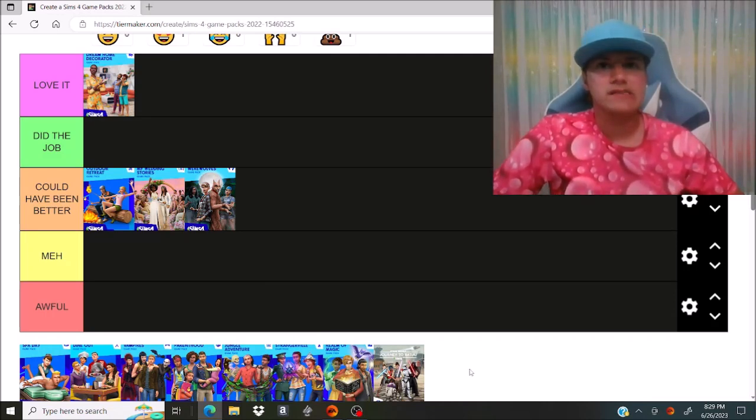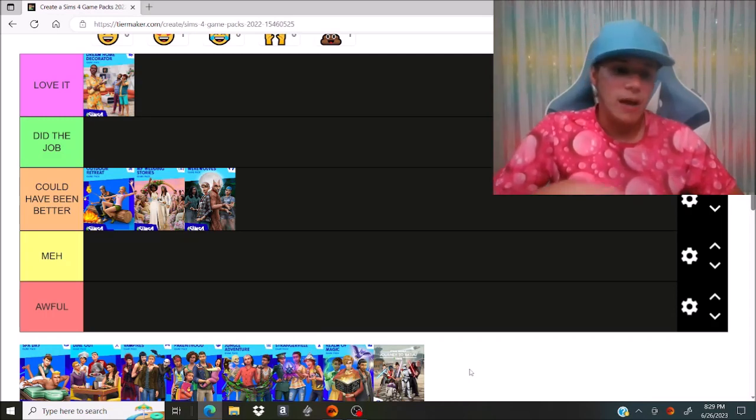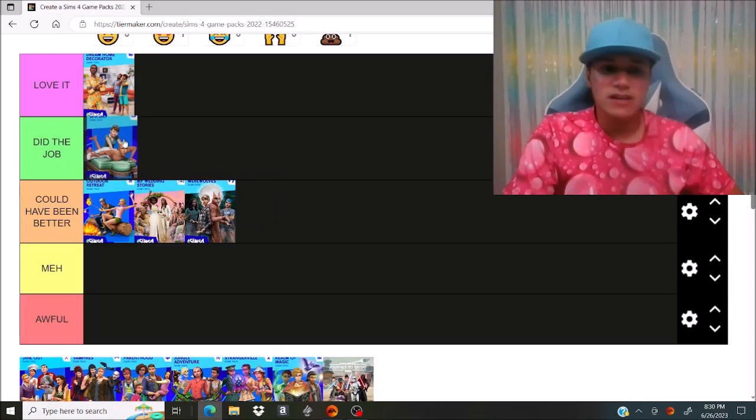The next pack is Spa Day. Personally I don't see why this had to be a whole separate pack, because it's just a spa — it should have been included with a career pack or something. I like the yoga interactions and the furniture it came with, a lot of the creative Sim items and build mode items. It was okay. I'm going to go ahead and put it in did the job, because it did the job, but it's not that exciting of a pack — it's just watching your Sims at a spa.